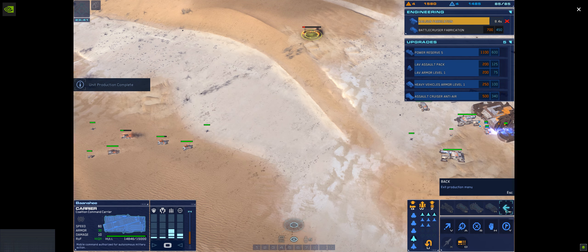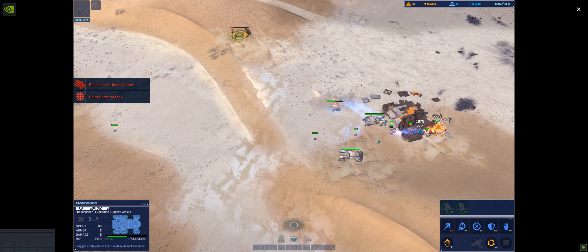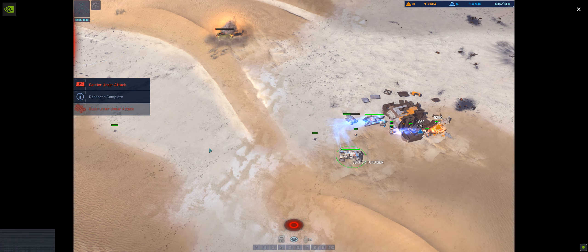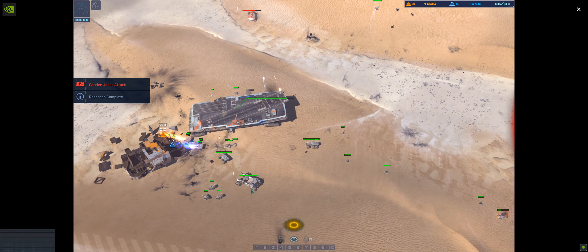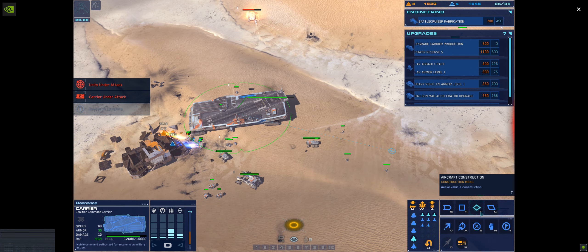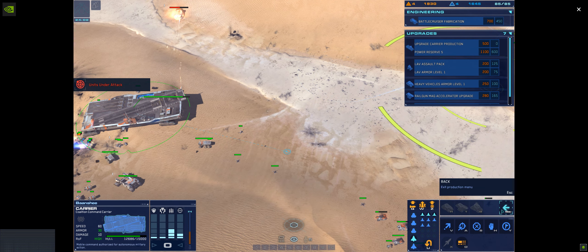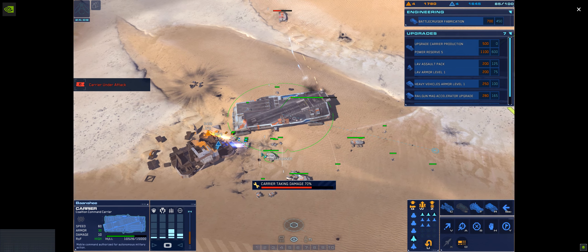Make ready — sensor post is under fire. Strike fighter coordinates dialed in. Alert — sensor post destroyed. We've got hostiles on sensors, confirm visual. Research completed. Alert — carrier is taking fire. Attention — approved. General attack, battle report. Enemy cruiser destroyed. Alert — carrier hull at 75% integrity.